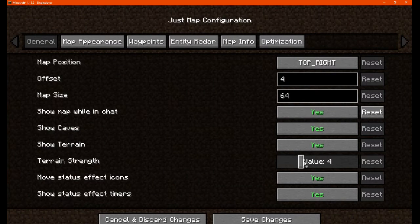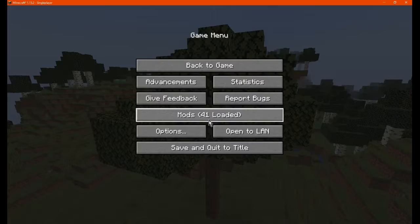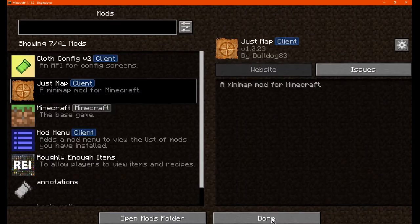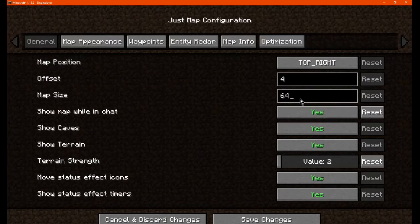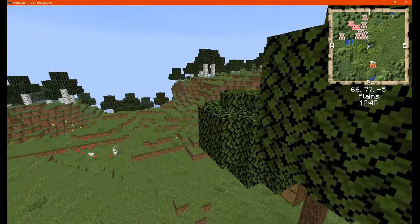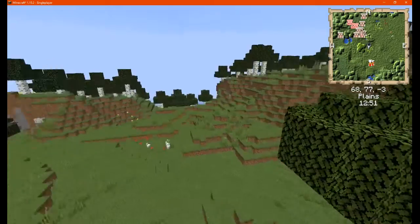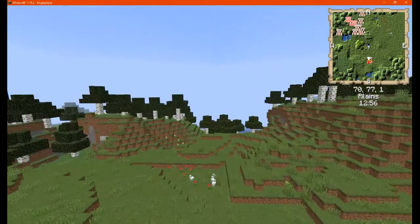There's also a terrain strength setting so you can see even more terrain detail. We'll compare the lowest setting at 2 to the highest at 9. At 9 you can see a lot more coverage and outlining around the blocks compared to the lower setting.